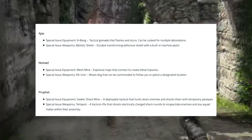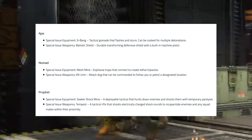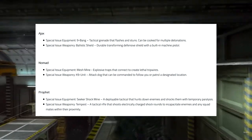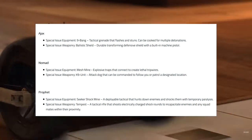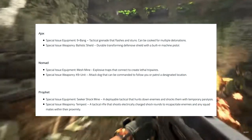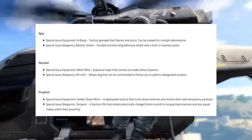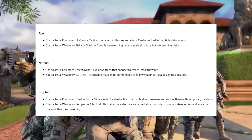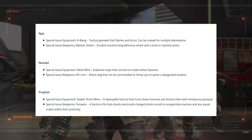Next up, we have Ajax. Ajax's special issue equipment is 9-bang — a tactical grenade that flashes and stuns, and can be cooked for multiple detonations. Interesting — I wonder what that means. Can we detonate it once to flash, twice to stun? Can it detonate while we're holding it and then detonate again? Special issue weaponry is the Ballistic Shield, a durable transforming defensive shield with a built-in machine pistol. That's what we needed in the Riot Shield all along — a gun built in that we can take people out with.